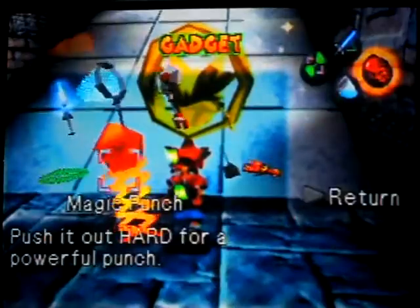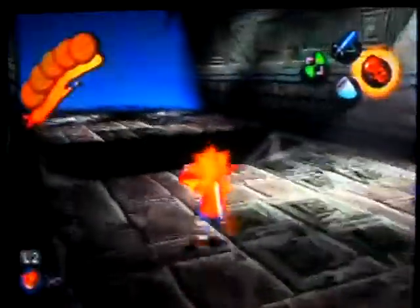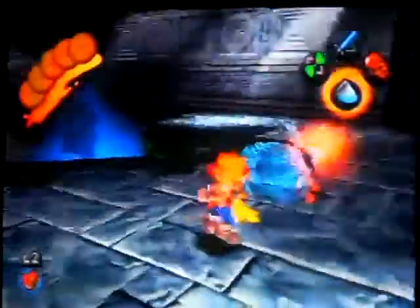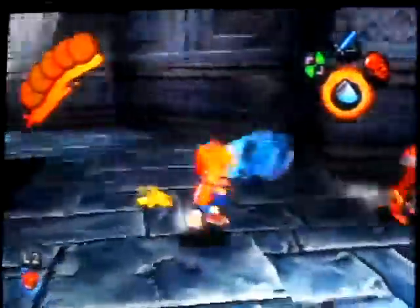The next monkey requires the magic punch. Right here — there's a monkey and a golden arrow. If there's a flashing arrow on a gator or something, that means you can interact with the magic punch.